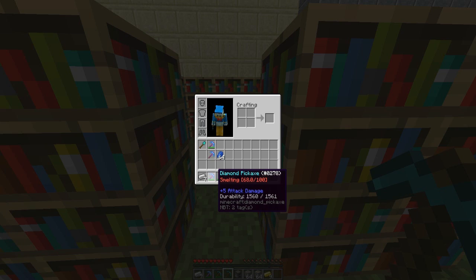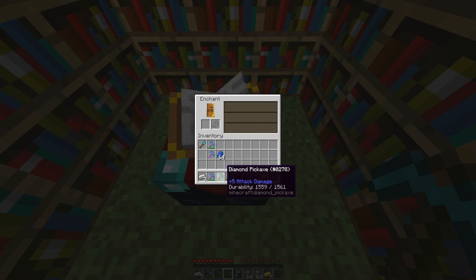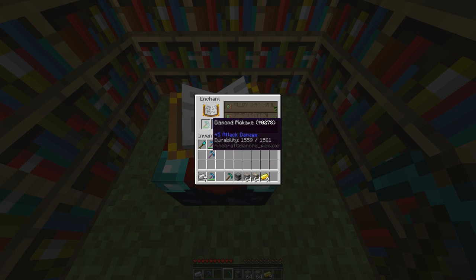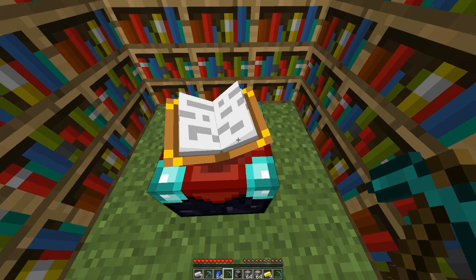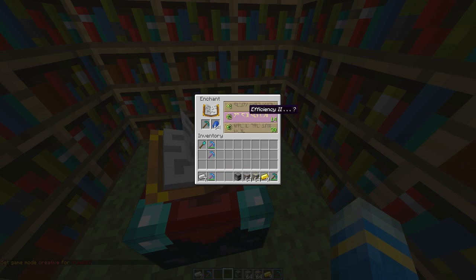You might notice it says 'smelting' — you can actually edit that in the config, change it, change the language, which is really cool. In the config you can also change the percentage chance of getting this enchantment.